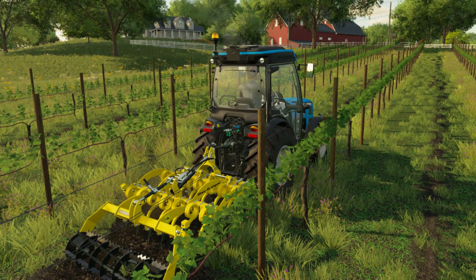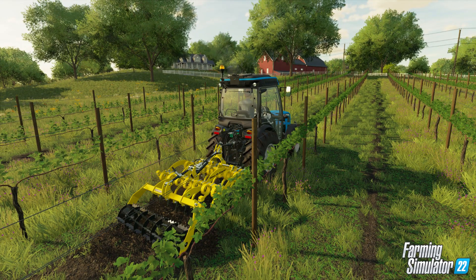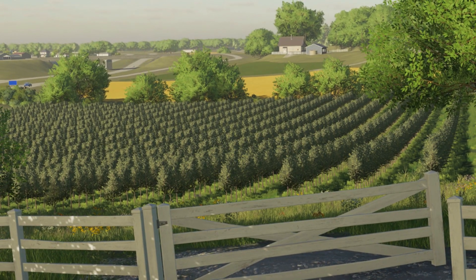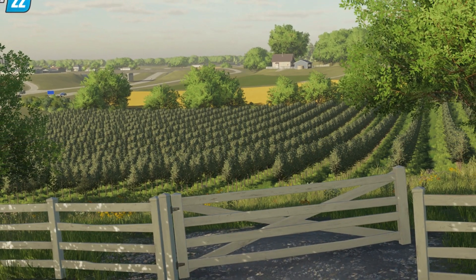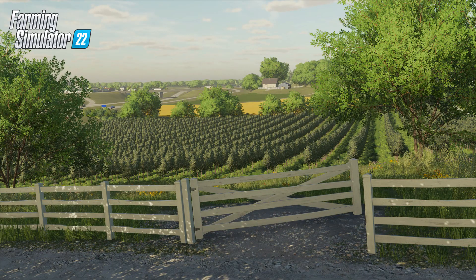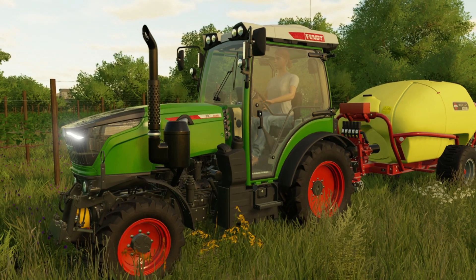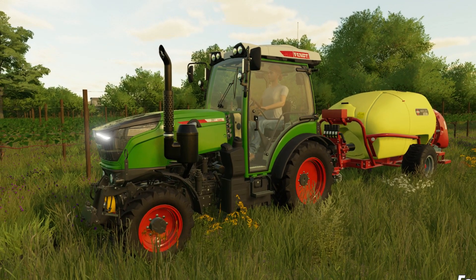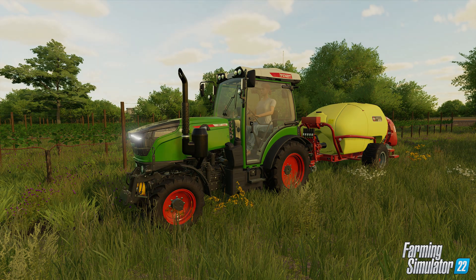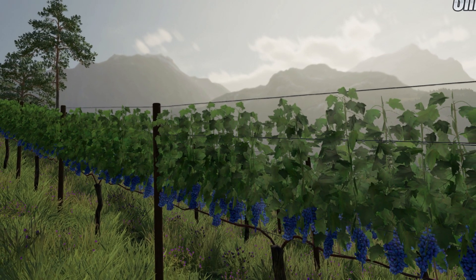After harvesting with special harvesters, you need to cut back the leaves so new grapes can grow. Cutting back the leaves is only required with grapes, and not olives. The vines also have collisions, so you need to carefully manoeuvre along the vines to avoid damaging your crops. If you play with seasonal growth activated, grapes and olives need to be planted between March and the end of June. Grapes will be ready for harvesting in September until the end of October, and olives need to be harvested in October.